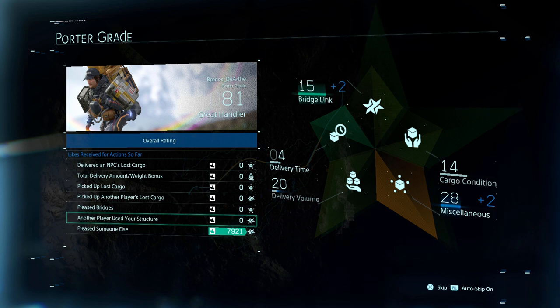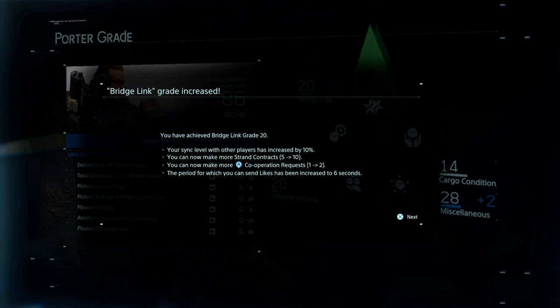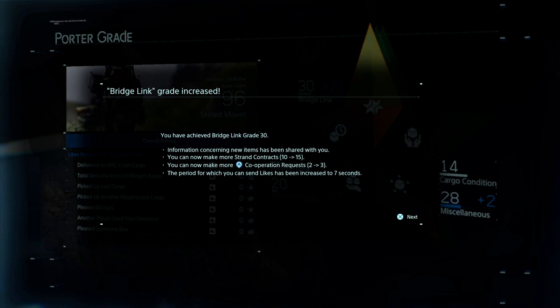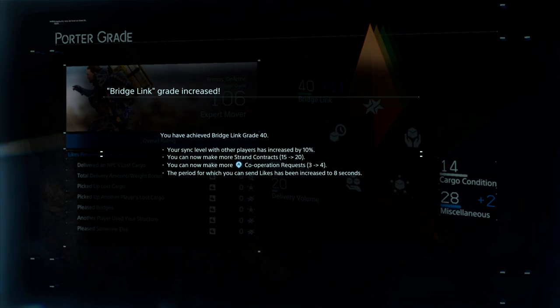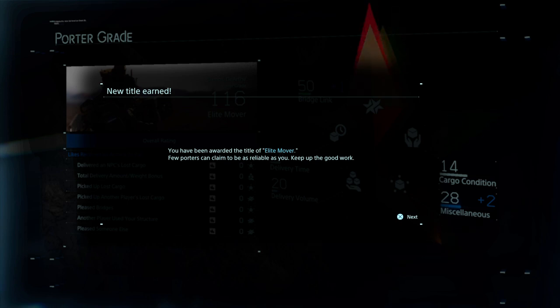The increased time to send likes is pretty straightforward — it doesn't really benefit you a whole ton directly, but it does enable you to help other players increase their bridge link level. It also helps you remember who you want to strand contract with: if you find a bridge you really like, go give it a whole bunch of manual likes, and the next time you're in your bridge link menu, you'll see that player and know that's who you wanted to form the contract with. The next perk is cooperation requests, which are directly helpful — if you're building a bridge or generator and you don't have the resources to finish it or want help upgrading it, highlight it on the map, hit triangle, and it'll send a cooperation request. This makes it more likely to appear in other players' worlds, and they get additional likes for contributing materials, so they have incentive to help you improve your structure.